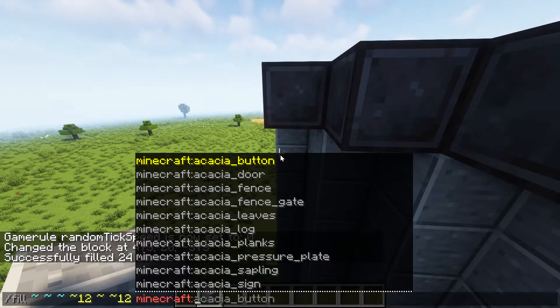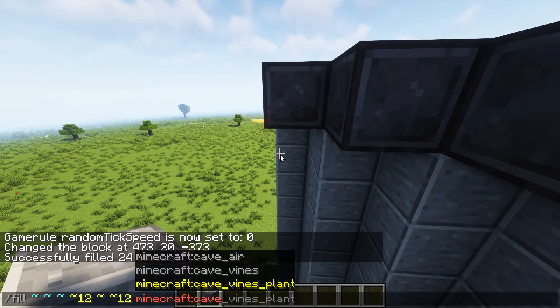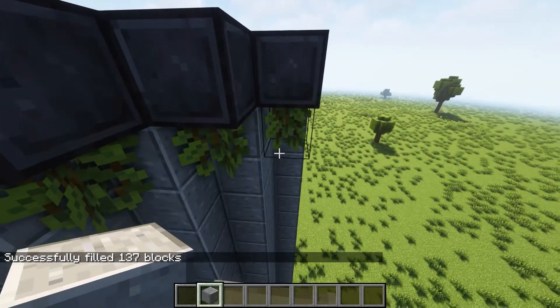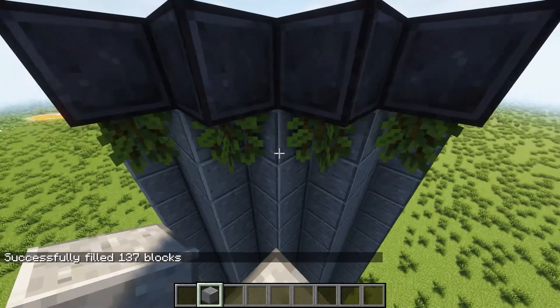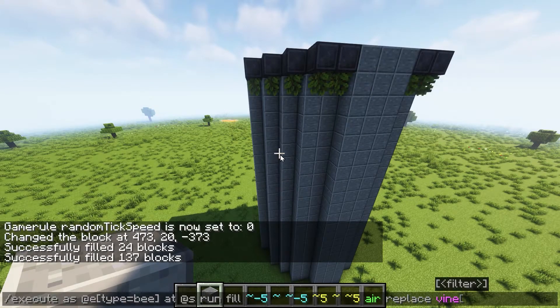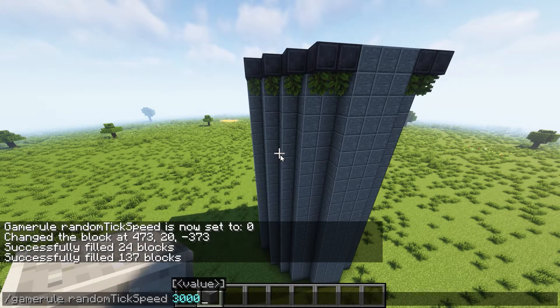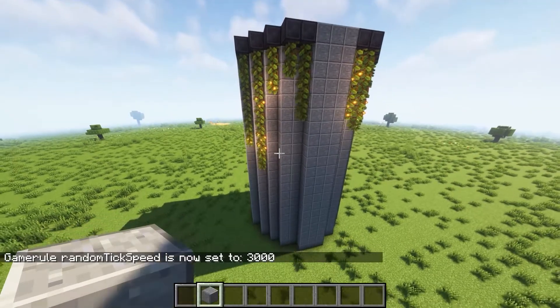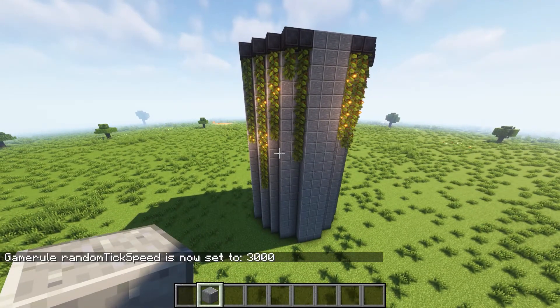And we're going to fill the same area and go cave vines plant, and we're going to go keep. And that is going to put the cave vines plant underneath each of the netherite blocks. Now we can go back to our game rule and increase that to a much larger number. And you could just leave it at this point — that'd be quite a cool way of doing it.